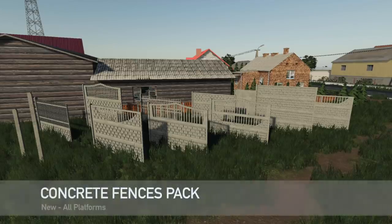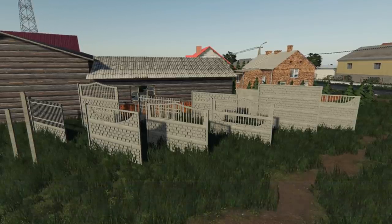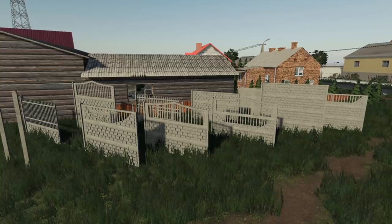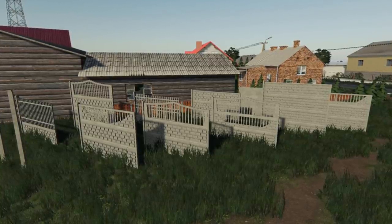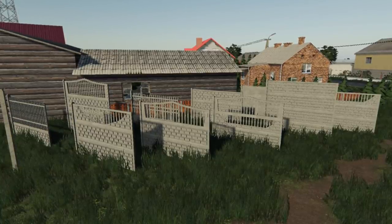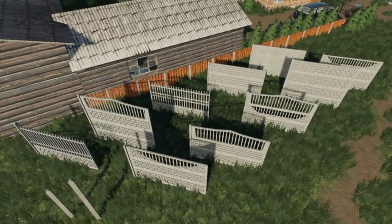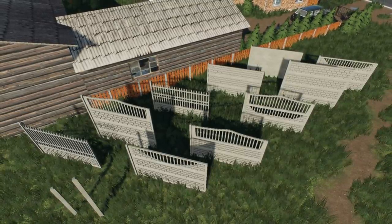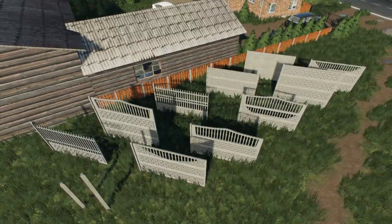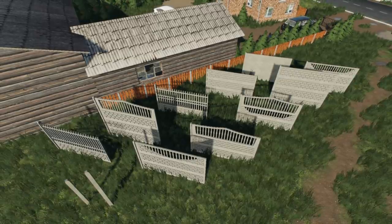We got some new fences for you — the concrete fences pack. This comes with 10 different fences, plus two different posts. These are going to range anywhere from around $150 all the way up to about $500. The posts are going to be 50 and 70 bucks a pop depending on which one you use. Everything's got a daily upkeep of $1 per day, so depending on how many you put down, just be careful. These look really, really good — you're going to like these.